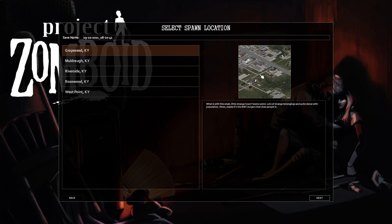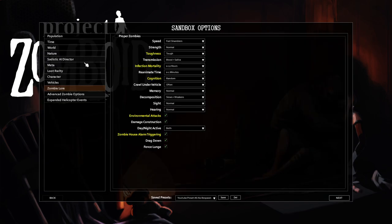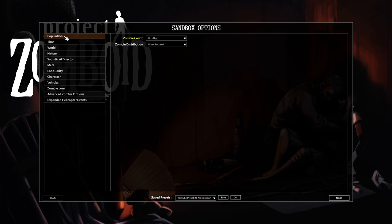I literally have zero familiarity with Grapeseed, so as soon as we spawn I won't know what we're doing. I'm using a new preset I created — YouTube preset number six, no respawn. It's based heavily off the third preset I made a while back. Zombie count I'm doing very high instead of insane; I don't know how Grapeseed is as a map, and insane might not even be doable, so we'll try very high.